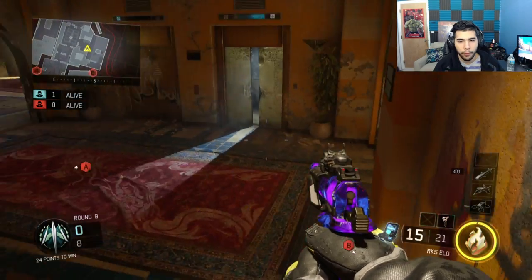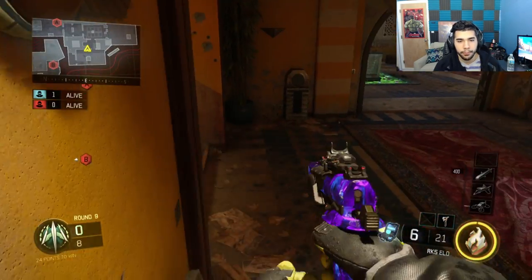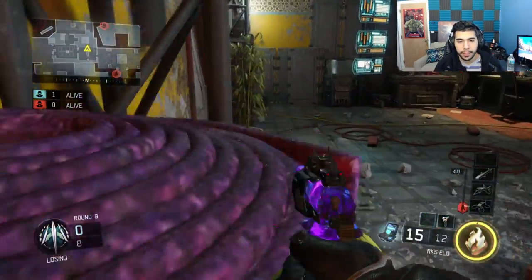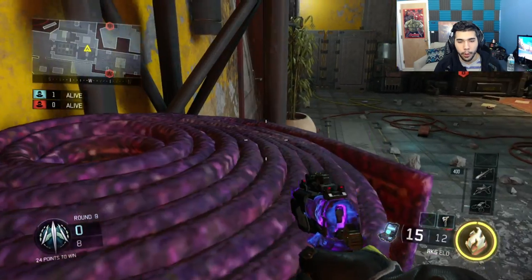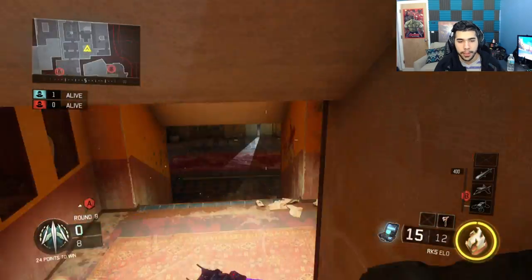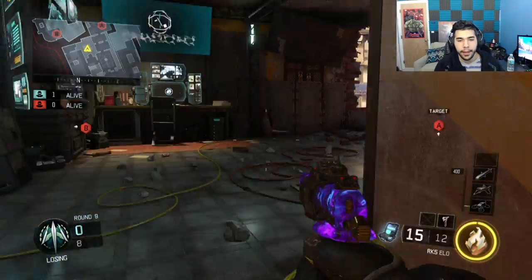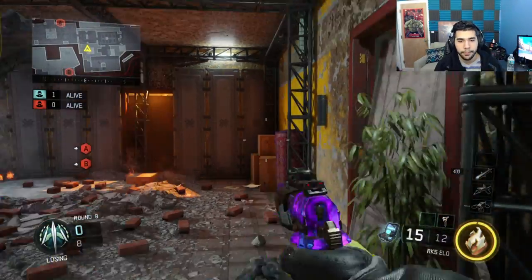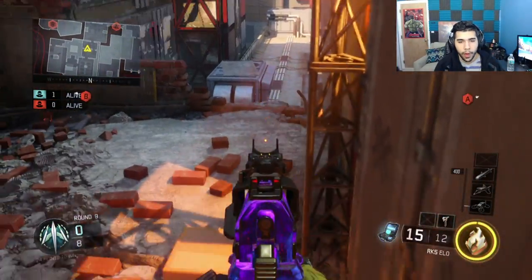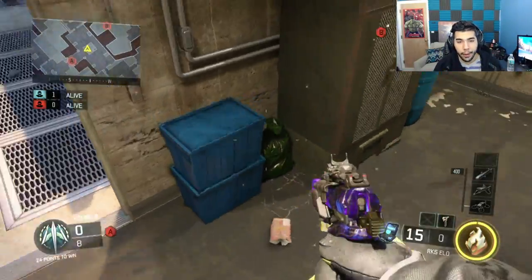At bottom broken, you can sit on top of this corner and see both angles plus your front — wherever they come from, you're ready. At top broken, there are two good spots I use frequently. You can sit on this carpet or pole area — kind of go inside the carpet for a semi head glitch. People don't expect you in that corner when they call out top broken. Another good spot is on top of these boxes in the corner — people jump right up or walk right past you and you can kill them.